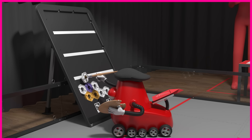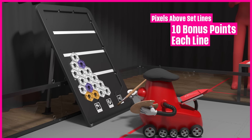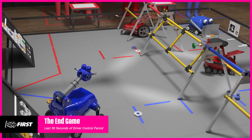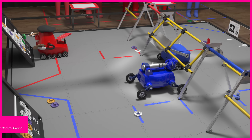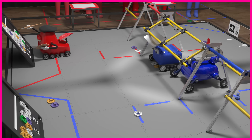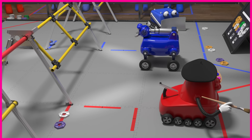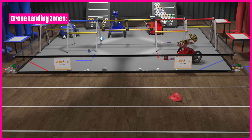If an alliance can build pixels above the set lines, they earn a 10-point bonus for each line they cross. The last 30 seconds of the driver-controlled period is the endgame. Robots may continue scoring pixels, and there are also ways to earn bonus points. Robots may launch drones over the truss or stage door and into the landing zones.